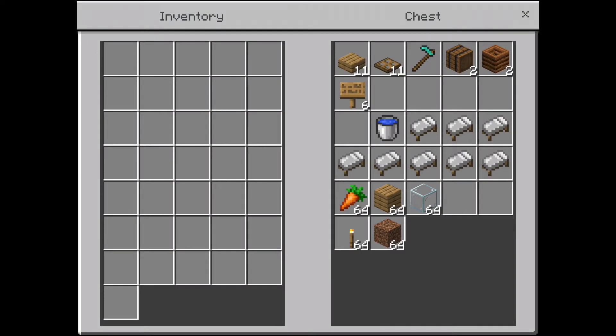First off we're going to start with the materials you'll need. The top amount and the beds are an exact amount, so things on the bottom are not exact amounts. You'll need 11 planks, 11 trapdoors, a hoe of any kind, two of any type of workstation block — it doesn't have to be barrels — two composters, six signs, a bucket of water (two is easier but one works), eight beds, some type of crop like carrots or potatoes, dirt, and some torches.